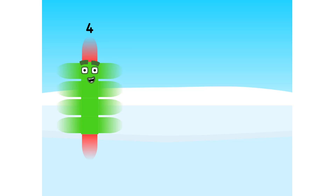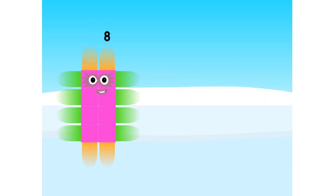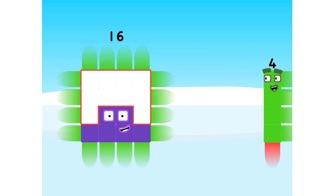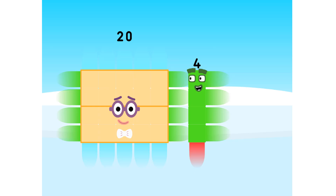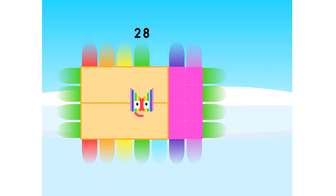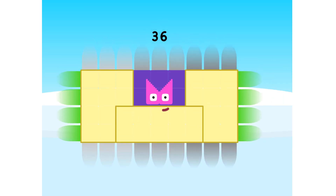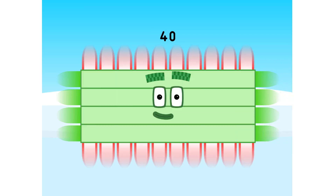1 times 4 is 4. 2 times 4 is 8. 3 times 4 is 12. We know how to tell it straight! 4 times 4 is 16. 5 times 4 is 20. 6 times 4 is 24. 7 times 4 is 28. 8 times 4 is 32. 9 times 4 is 36. And when all the 4s are in the mix, 10 times 4 is 40!